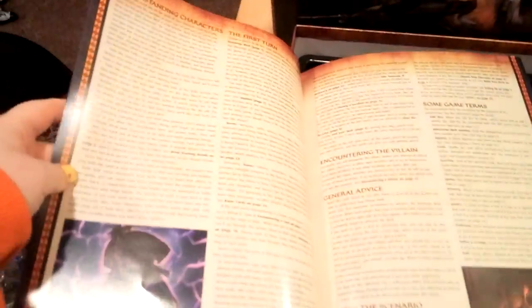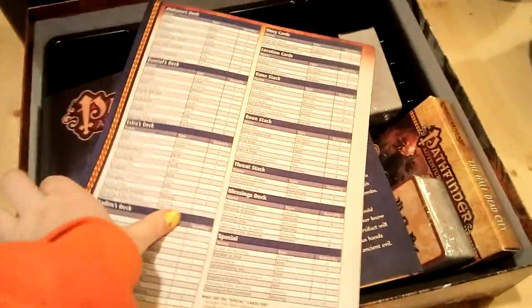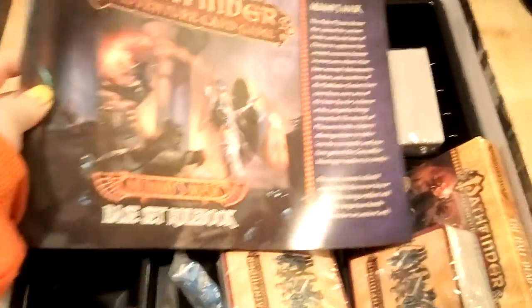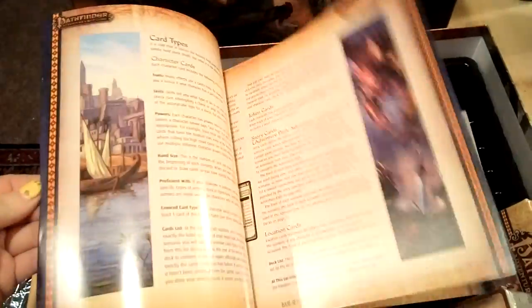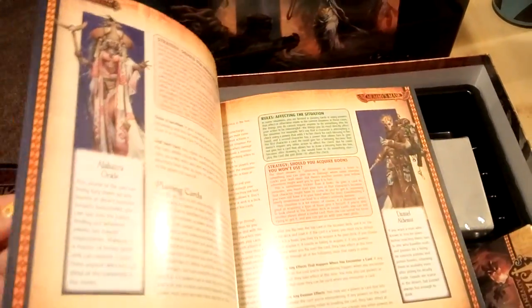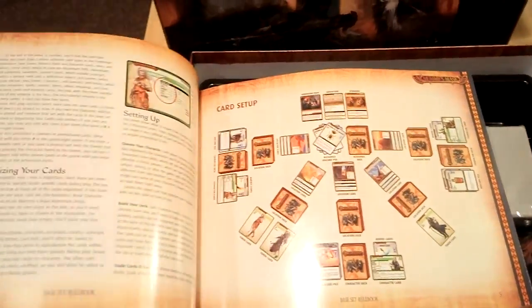It's not that large — it's just a pamphlet. So, Mummy's Mask — this is the base set rulebook, as you can see. Just quickly going through here. Looks like it has information on each of the classes and characters you get, and set up for the board.